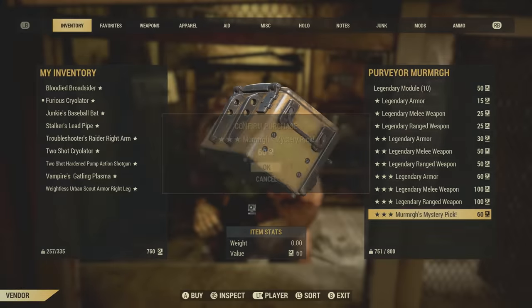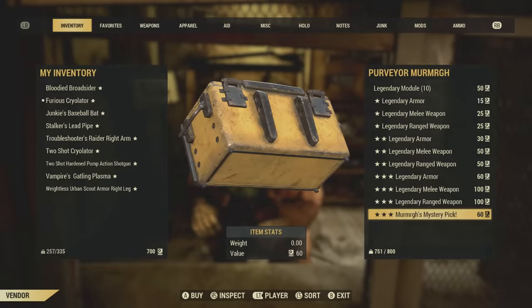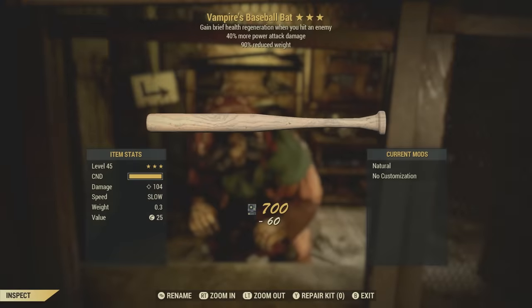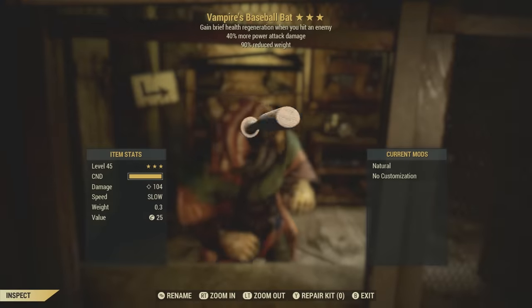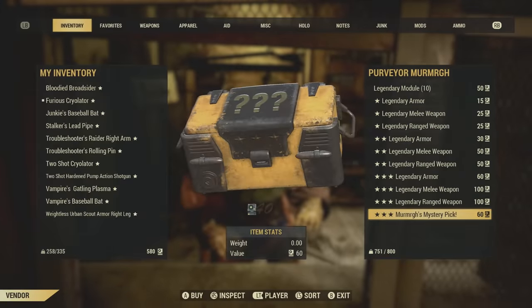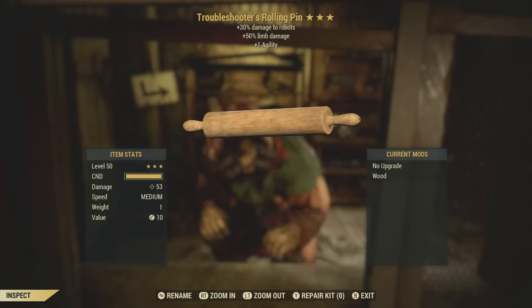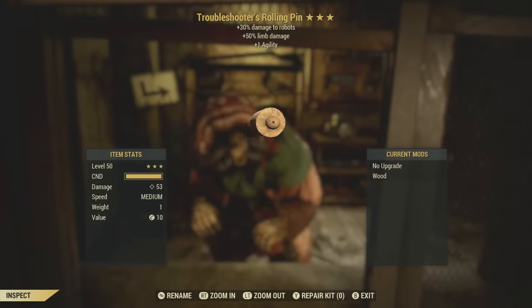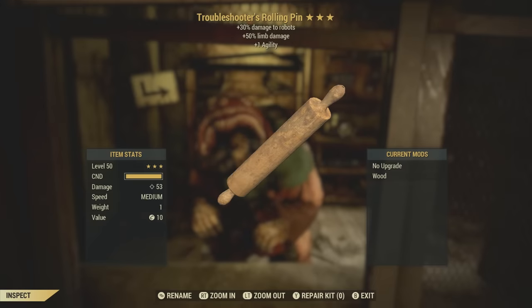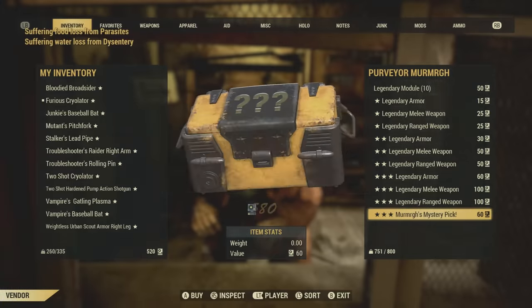A troubleshooter's raider right arm — I am wasting a lot of script. Another baseball bat. A rolling pin? No way — this is just what I was wanting! Thank you, RNG gods. This will do great on the battlefield, and it's troubleshooter's. It's gonna be hard to top that one. A mutant's pitchfork — that still doesn't top that rolling pin.